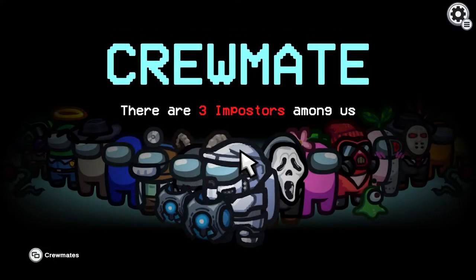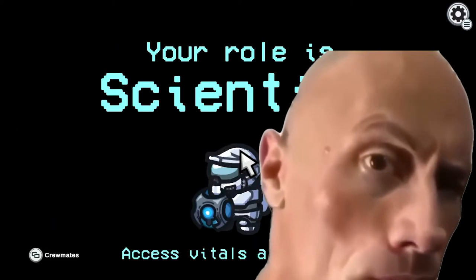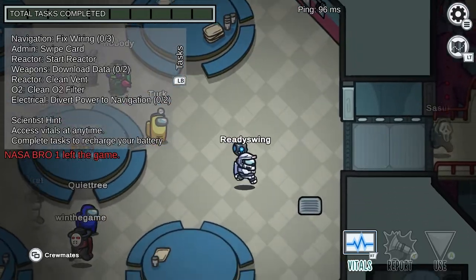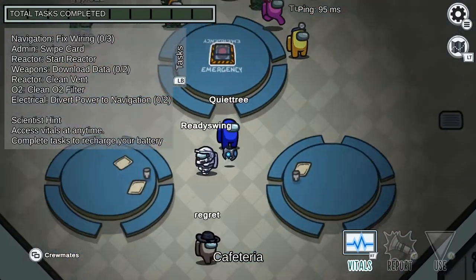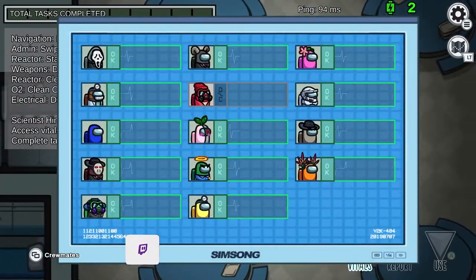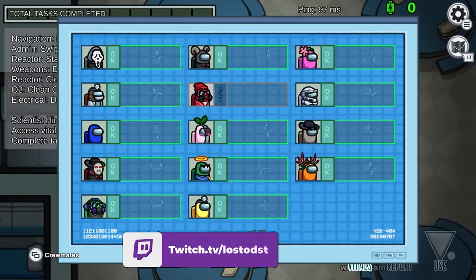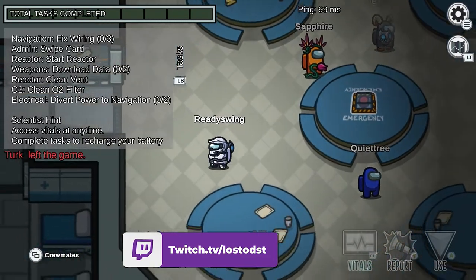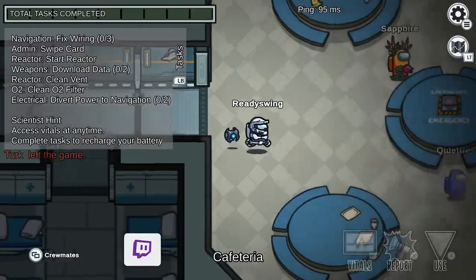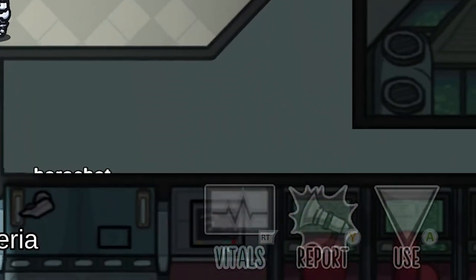Here we are with the sussy crew and my role is the Scientist. I haven't played this game for quite a while, so apparently they added new roles. I have no idea what exactly a Scientist does, but it looks like we got some kind of vital system here. Wait, does it tell you who the imposter is? Did I just waste all my vital things?